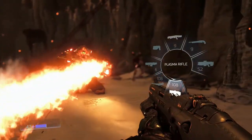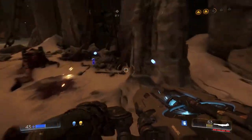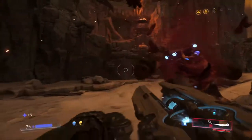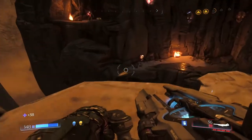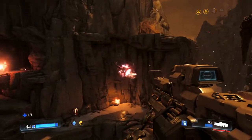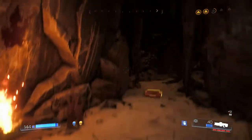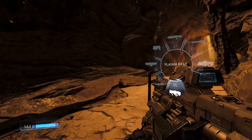Alright, let's quickly jump onto the Gorse cannon. And there you go, kaboom. Maybe using — I've just seen what spawned in. Yeah, of course. There we go. Let's get our plasma rifle.